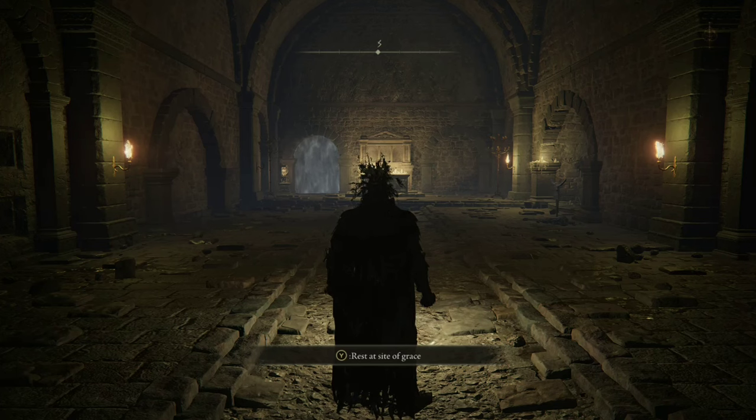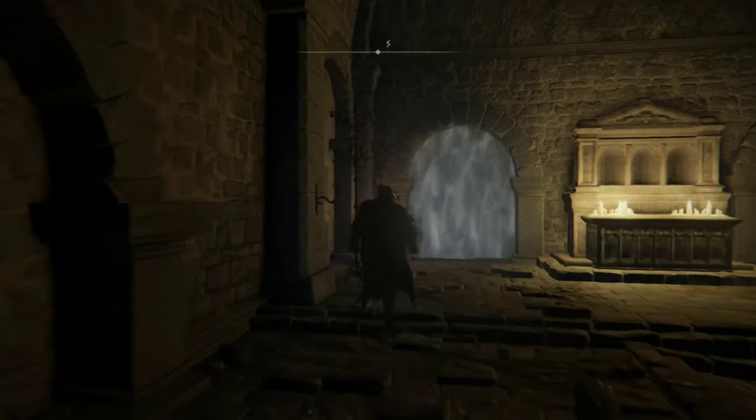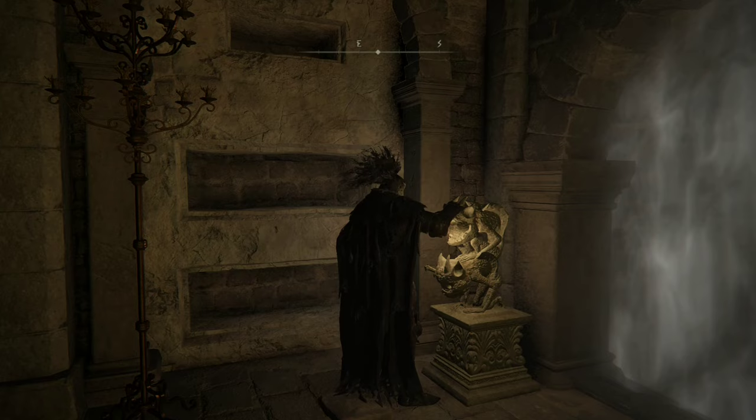Now I know I butchered the pronunciation of that but today we're not doing English so I'll let it pass. Starting at the beginning of the dungeon you're going to want to head over here. First shove a stone sword key in the gargoyle's mouth and he should, if he's feeling nice, open the fog wall for you.